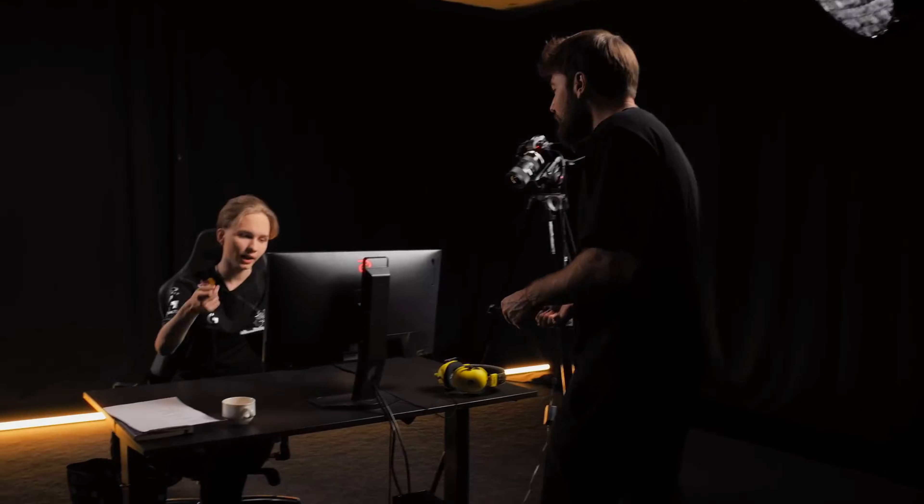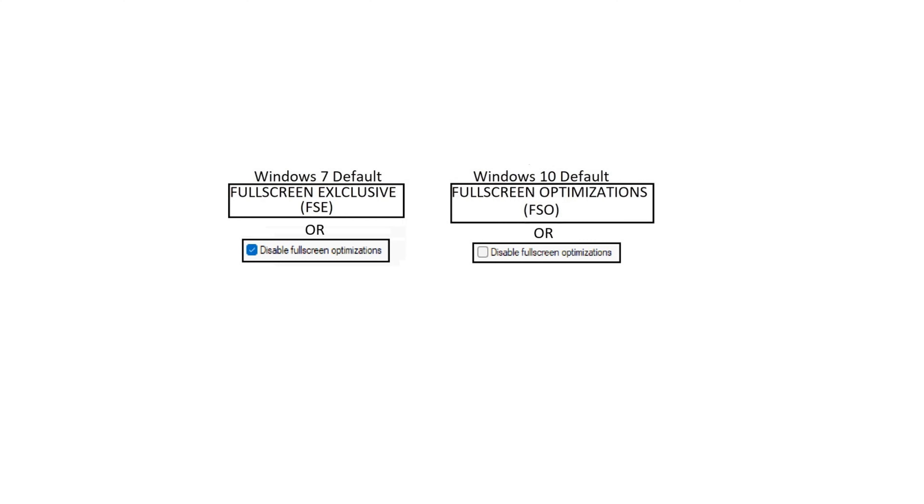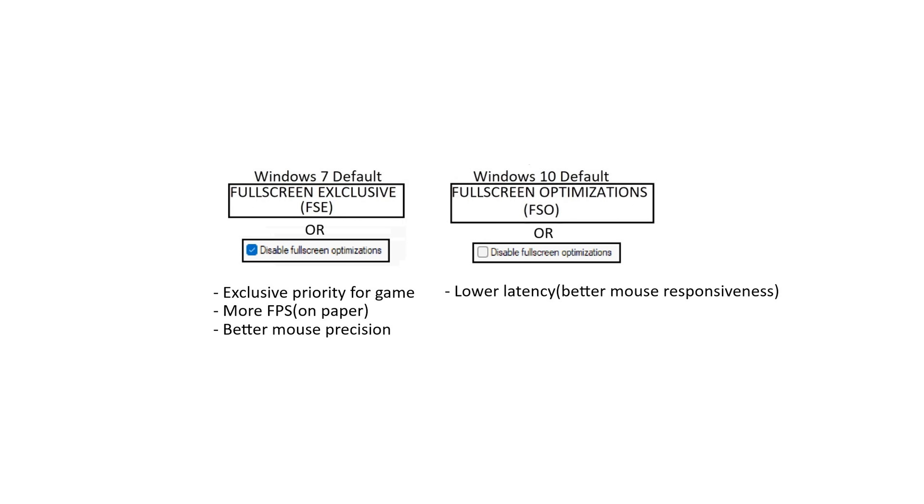To get a real full screen you need to disable full screen optimizations by unchecking the box in the settings. Now, does that actually mean it's worth disabling? Let's talk about the pros and cons of each mode. Full screen exclusive — the one with the box checked — gives the game top priority, which can improve performance. It also gives a more precise mouse feeling, as background processes are minimized and more resources are spent on handling your inputs. Full screen optimizations mode — the one with the box unchecked — offers the lowest latency experience, meaning your mouse might not feel as precise, but it will be much more responsive and sharp. Microsoft spent a lot of time perfecting this mode and on newer Windows builds it works even better, plus you get a faster Alt+Tab.